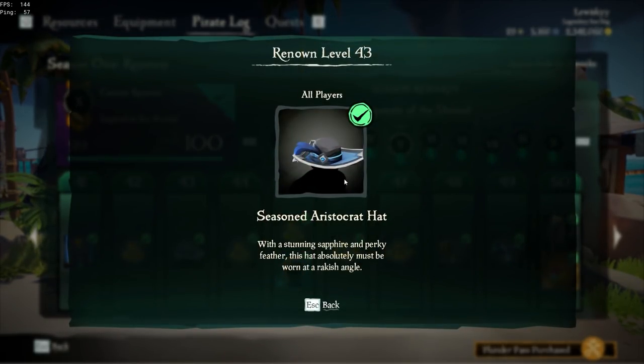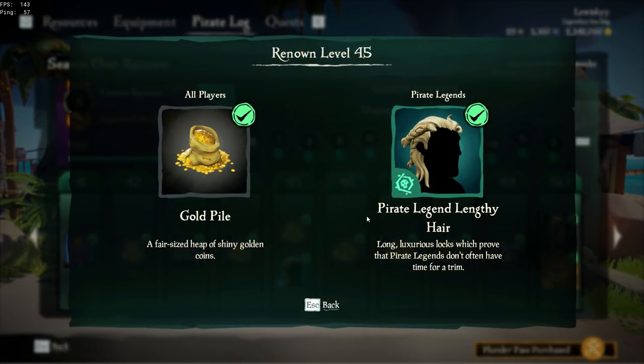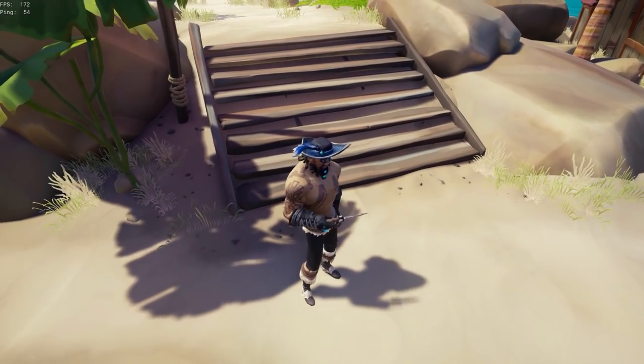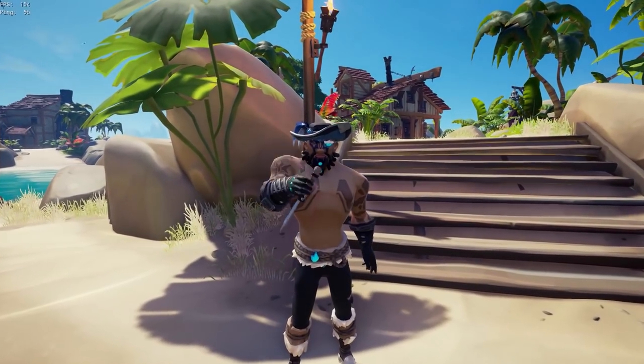Looking at Section 5 — Shipmates of the Shroud — we get the Seasoned Aristocrat Hat, the Pirate Legend Lengthy Hair, the Frostbite Peg Leg, and the Ruby Splash Tail Fishing Rod. Looking at the Seasoned Aristocrat Hat, personally I'm not a fan of hats but as you can see here it is actually quite a decent color scheme.